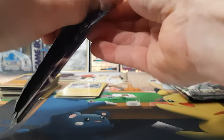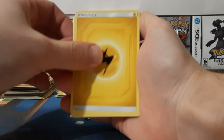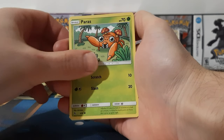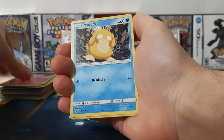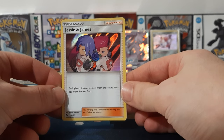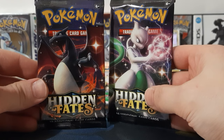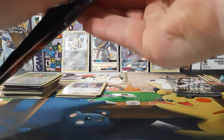Three more packs. We've got Mew here. We've got Lightning Energy, Misty's Cerulean City Gym, Sabrina's Suggestion, Metapod, Paras, Caterpie, Charmander, Clefairy, Psyduck, Farfetch'd, and a Jesse and James Rare. We've got Charizard and Mewtwo — let's see what cards are going to bring us here.